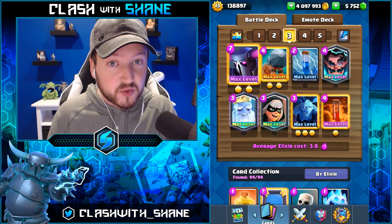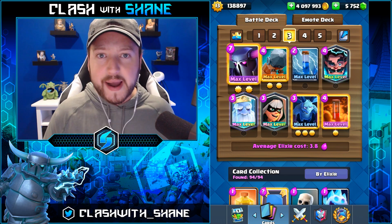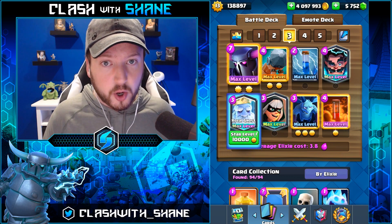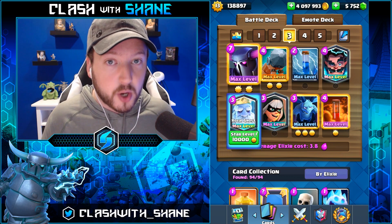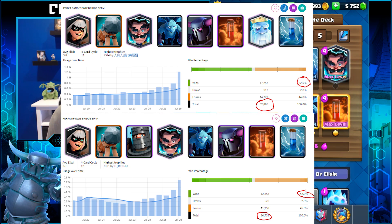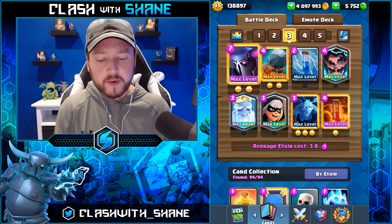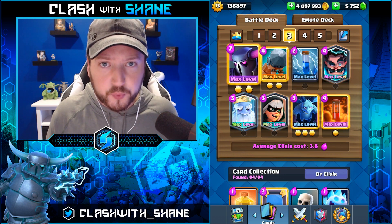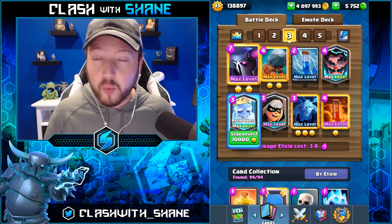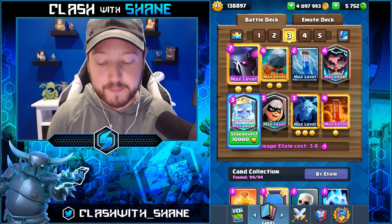Deck three is an interesting one — the old meta PEKKA Ghost Bridge Spam deck. You might be wondering why this deck is here since Ghost is old news and Dark Prince is the new hotness. Surprisingly, this version with Ghost is the most popular PEKKA deck right now on the leaderboard and has the highest win percentage. That one elixir difference does make quite a bit of a difference when using this deck.